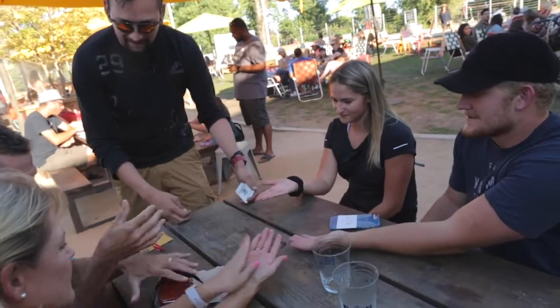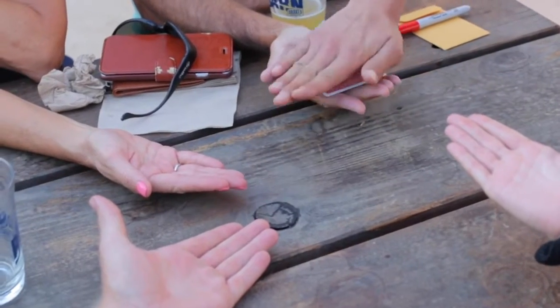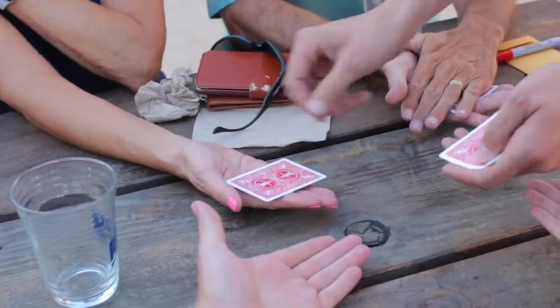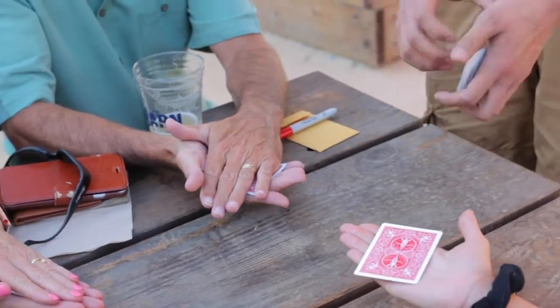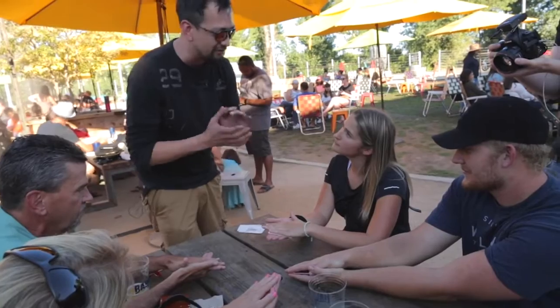I'll move those. Joker number one — in fact, you get to hold on to something. Can you put your other hand on top? Joker number two, number three — you can put your hand on them as well. And joker number four goes on there. We don't need these ones, they're just spares. So the aim of the game is we're going to make the jokers vanish and appear in one place.